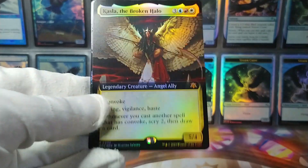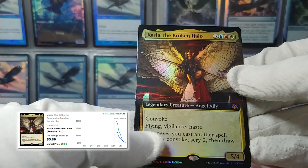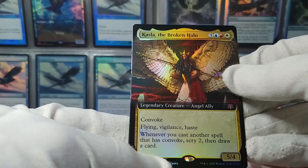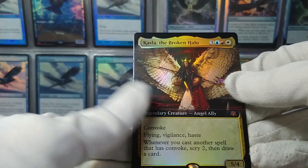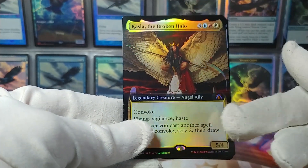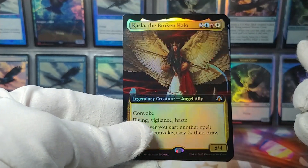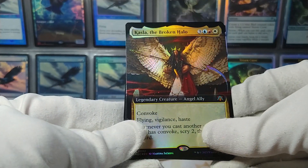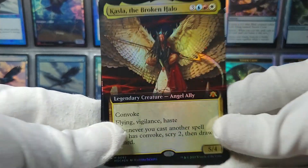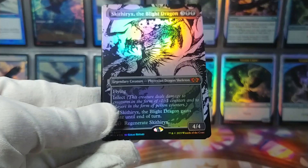Kazla the Broken Halo — not that I plan on using it, it cares about Convoke, draw cards and stuff and has a lot of abilities. But I do collect foil angels, and this happens to be a foil angel from the Commander set. Is this maybe the only way to get this in Extended Art Foil? I'm not sure. I don't know if this is worth anything, but it's really cool.